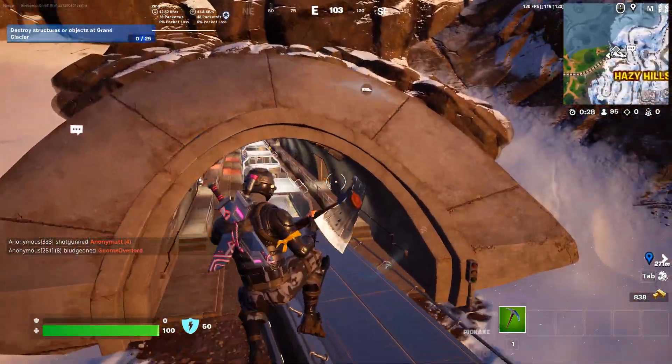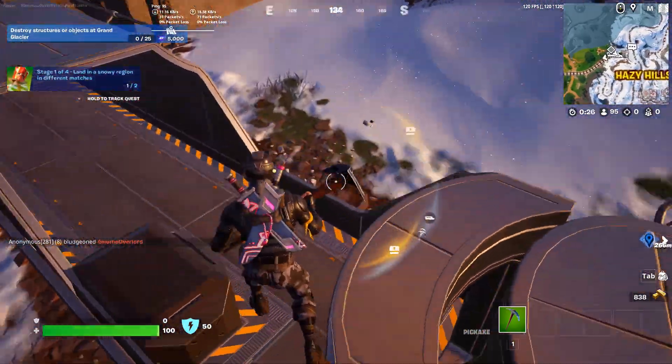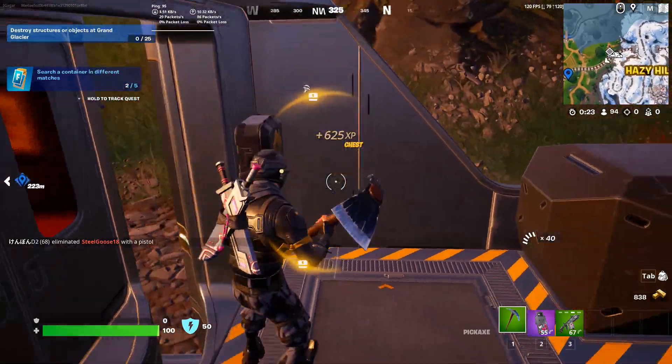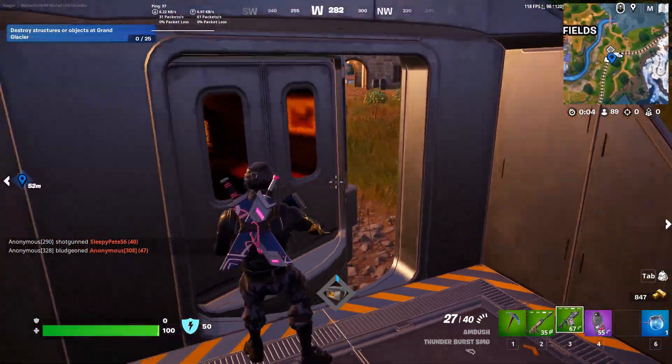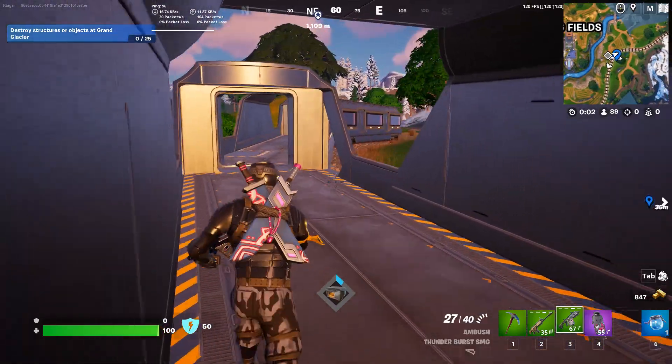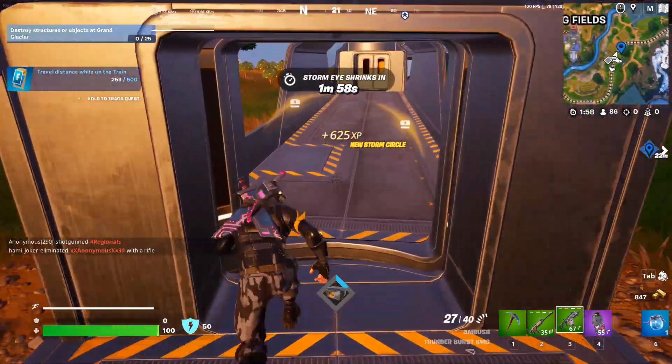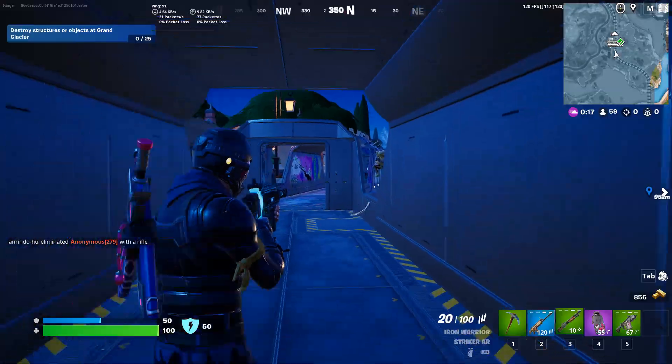First of all, you need to get on the train like this, and then you need to wait for an enemy player to land here. You just need to basically wait until you find someone who is on the train.